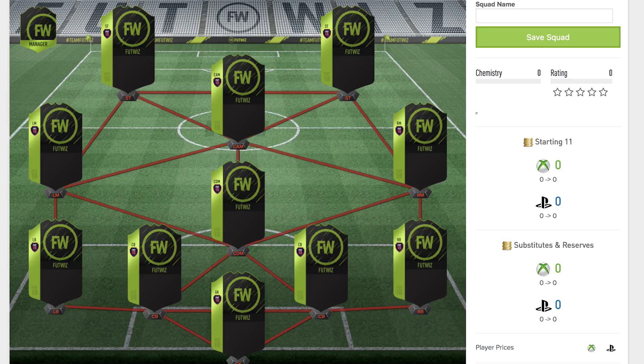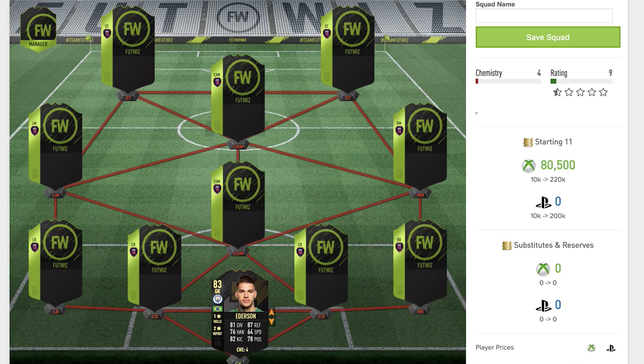Speaking of Ones to Watch cards, the first one I had in mind is Ederson — the brand new signing for Man City. He's 83 rated as of recording, with one star skill moves, two star weak foot, 81 diving, 87 reflexes, 76 handling, 82 kicking, and 78 positioning. For a goalkeeper it's a pretty good rating overall, and that 87 reflexes really backs it up — a solid card for the team.